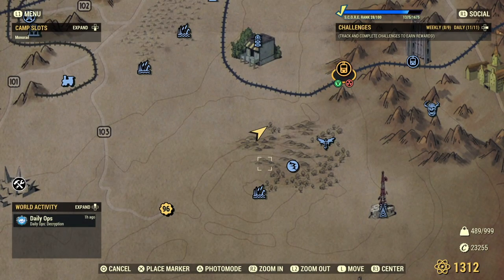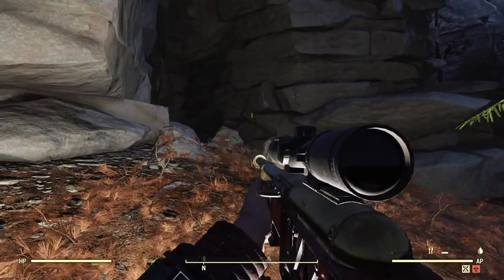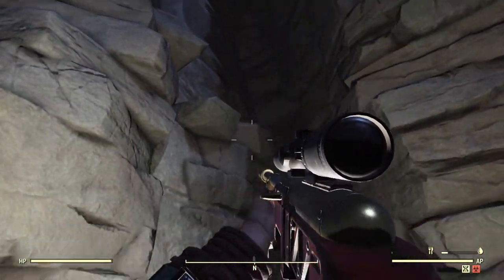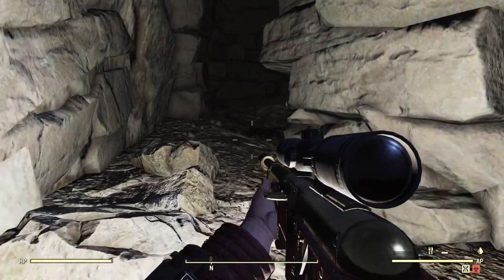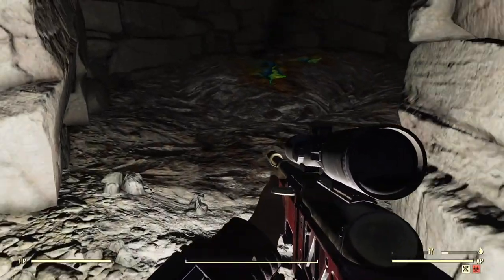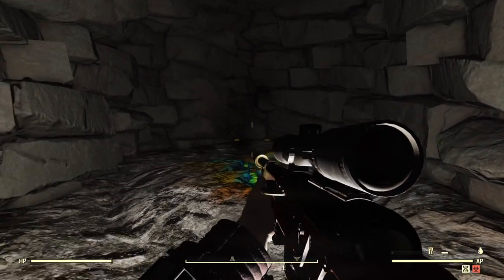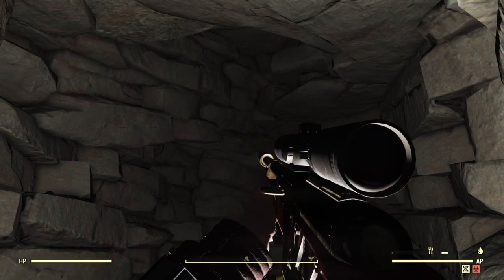Moving a little farther south along the Savage Divide, we're going to fast travel to Lake Eloise and head straight north. You'll come across a massive cliff, and if you look in the red spot you'll see a big split in the rocks. There's a very nice cave here that's quite empty and clean, aside from the acid node on the ground. If you want to set up camp here and you don't plan on mining the acid, I'd recommend adding a floor so you don't melt your feet off when you go sleepwalking every night — although I guess you'd only melt them off once, and it would fix the sleepwalking problem too.